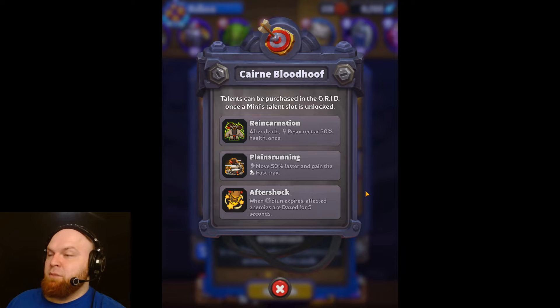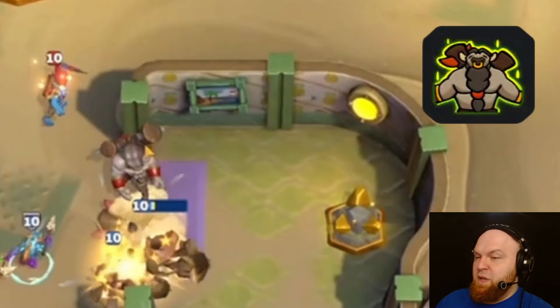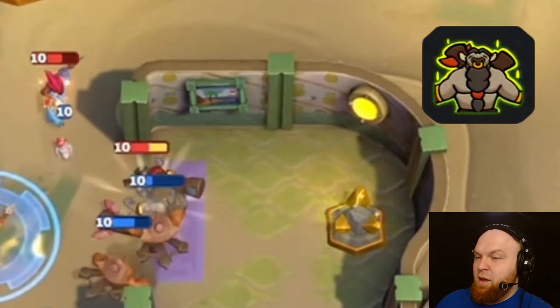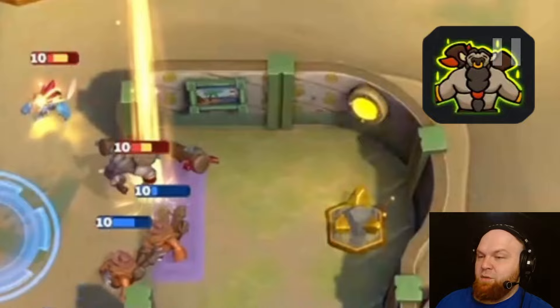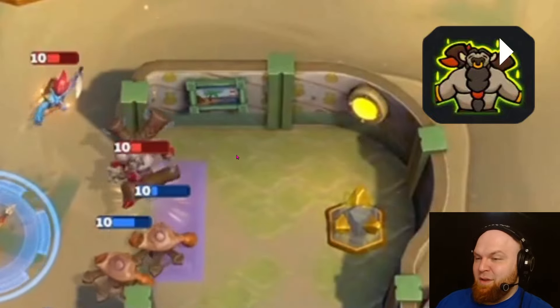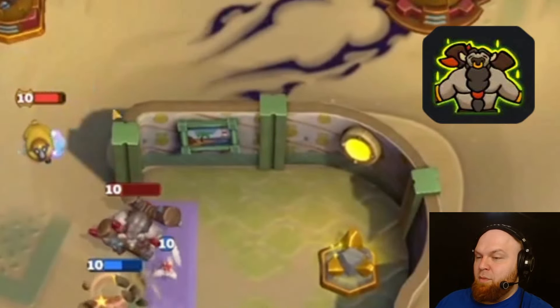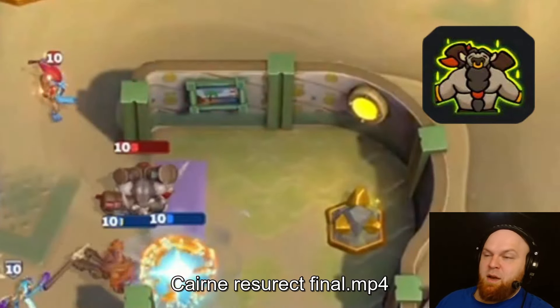Talent number three: Reincarnation. After death, resurrect at 50% health once. Here's how it works — Cairne almost dies, boom, and then ta-da! Resurrects with 50% health, but already at less than 50% health. You need to kill it a second time. So that is how it works.